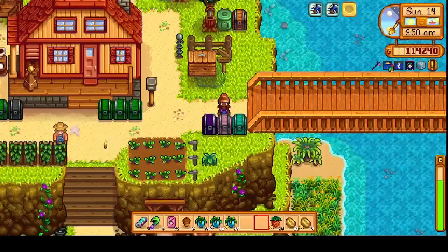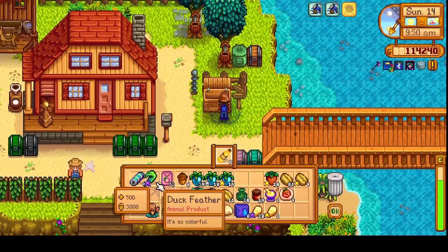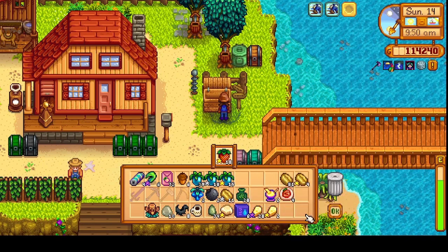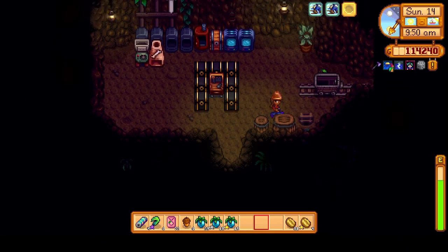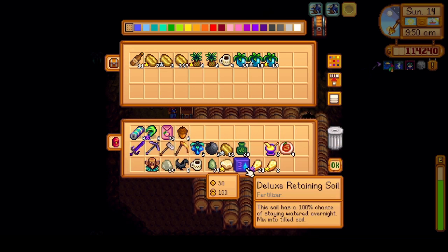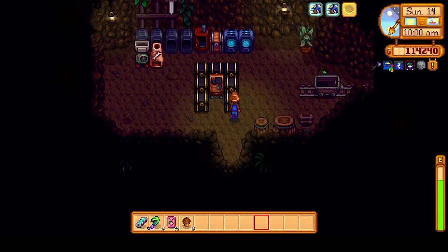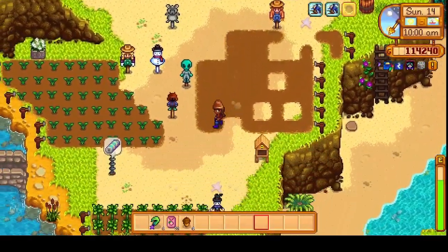We'll leave some preserves in the gift chest and we can sell the rest. We'll sell the strawberries. All of this lovely ancient fruit — we'll get that processing. And we can put coffee in here too. So we'll go ahead and get started on clearing up this farm and then we'll head over to the desert.